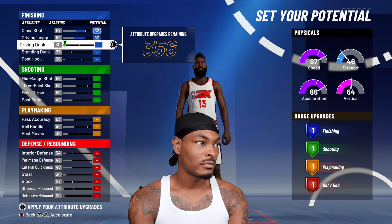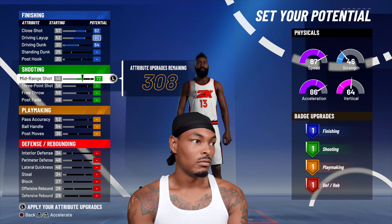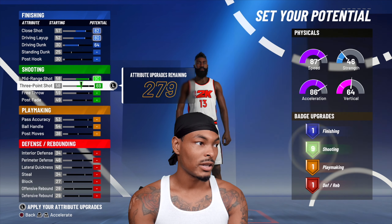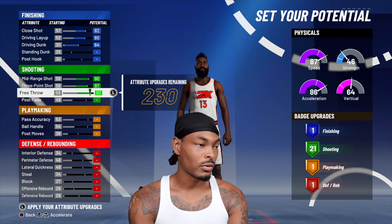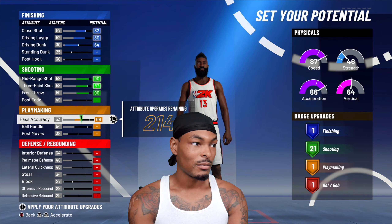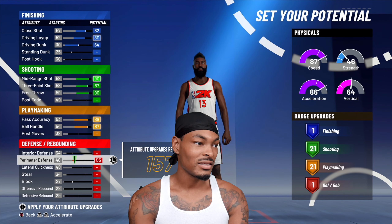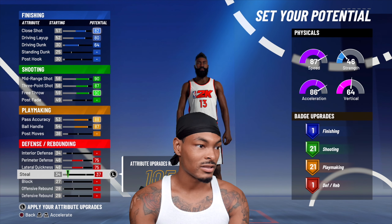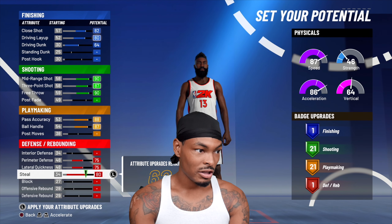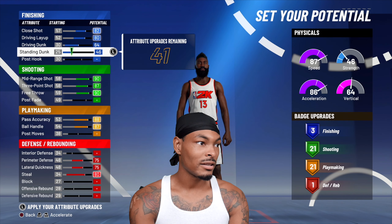We'll take close shot, drop the layup and dunk. We'll max out mid-range, max out three-pointer, max out free throw, max out pass accuracy, max out ball handling, and then you want to touch defense just a little bit — perimeter defense, lateral quickness, steal.